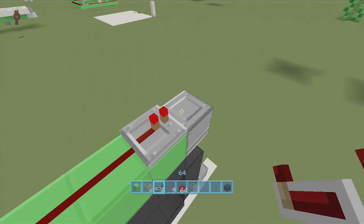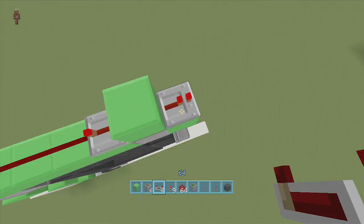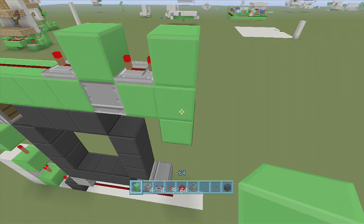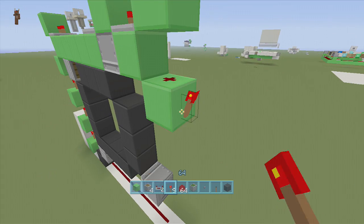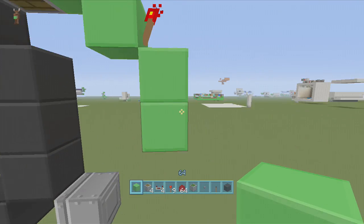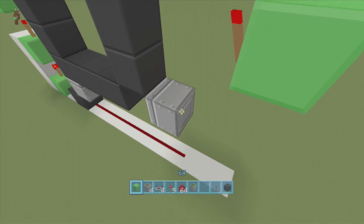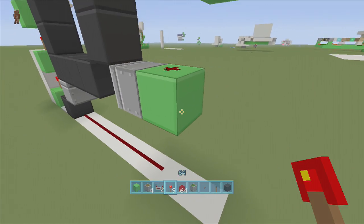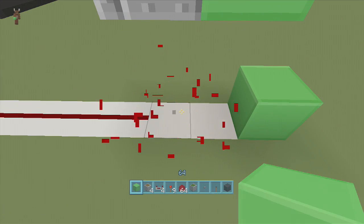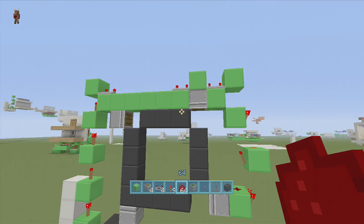Put a four-tick delay repeater going into this piston, then put a block on top of the piston. Come down a block putting another four-tick delay repeater with a block in front of it, then go a block down, delete the middle block, and put dust there. Put a torch coming off this block, go two blocks down from this torch, put dust there and then a torch — the torch should go off. Right behind this piston put a block with dust and a torch, then come two blocks down and put a block, delete the dust temporarily, put a torch with a piece of dust on top — the torch goes off — put your dust back, and that's the entire spiral mechanism done.